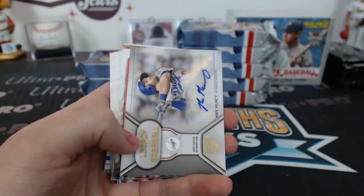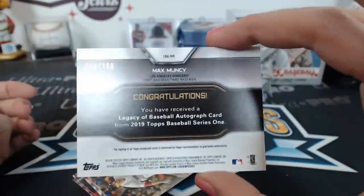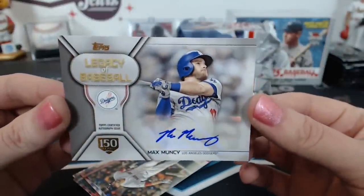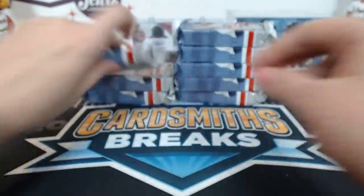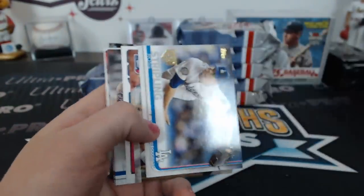Max Muncie autograph — it's a Legacy of Baseball! Numbered 68 of 150. Dodgers. Astros cards with the stamp — yep, we're all with the stamp right now. Lots of stamps.